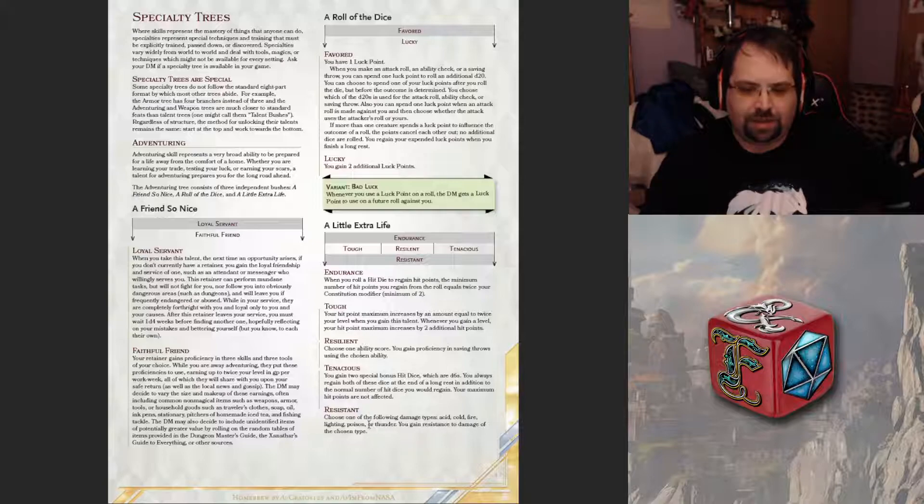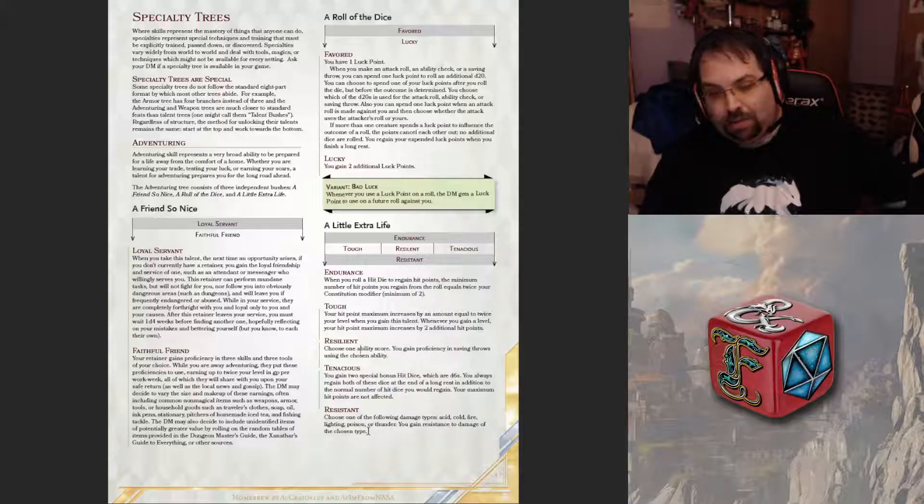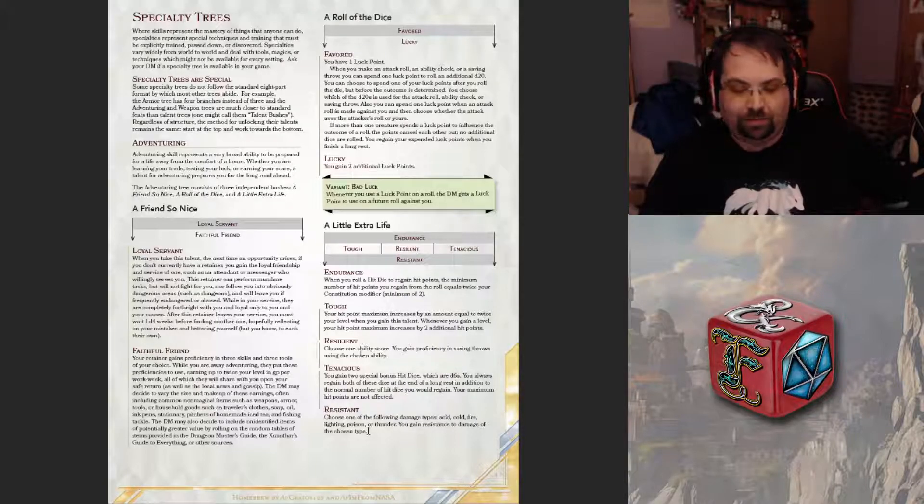Then you get Resilient. The Resistance at the end lets you choose one damage type — acid, cold, fire, lightning, poison, or thunder — and you gain resistance to that damage type. Getting resistance to, say, fire means against a Fireball: if you make your Dexterity save, you only take a quarter of the damage; if you miss the roll, you still only take half damage. That's kind of interesting to have. Yeah, but Resilient is the part I want — I don't really want the Endurance or Resistance.